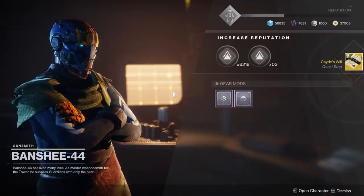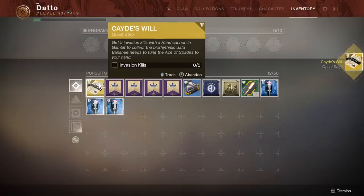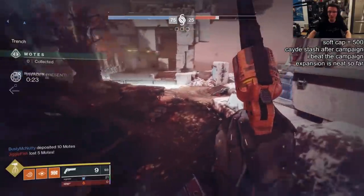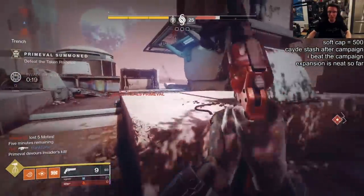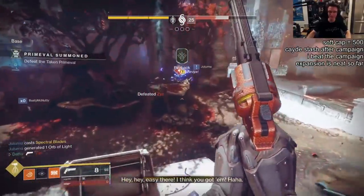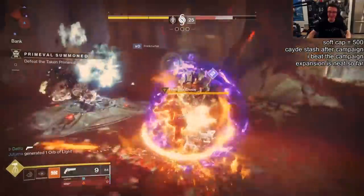Once you beat the campaign, the first quest step is where you need to get 5 invasion kills with a hand cannon in Gambit. The wording on this is not the clearest — you need to kill 5 people who invade your side. It is not kill 5 people as an invader with a hand cannon; it is kill 5 invaders with a hand cannon.